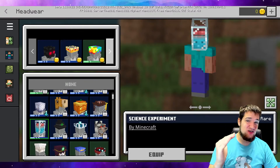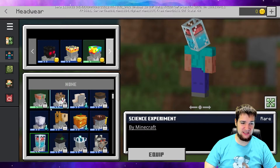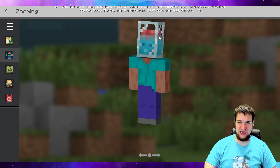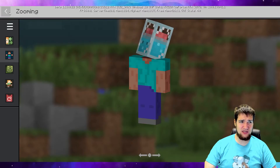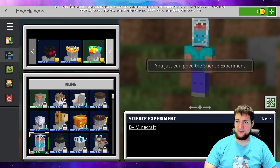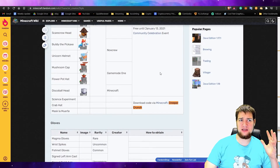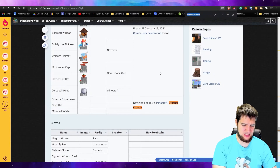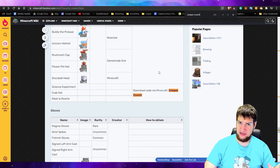Alright guys, I found it — not gonna lie, it took 20 minutes to search through all of these to figure out that this is the Science Experiment headgear. Here it is. I've also figured out the other 12 that you can unlock — 13 total. I went to the Phantom wiki page, did a Ctrl+F for 'Creeper Crunch,' and found all 13.